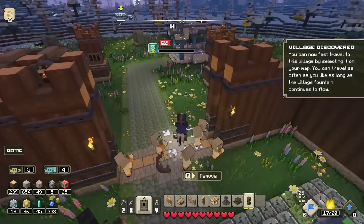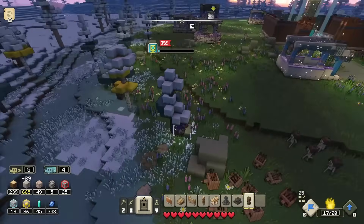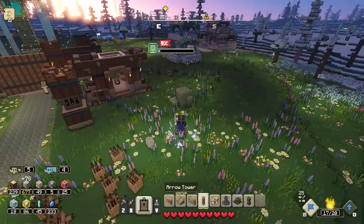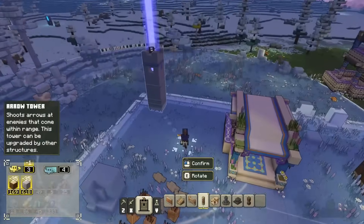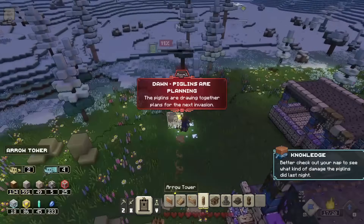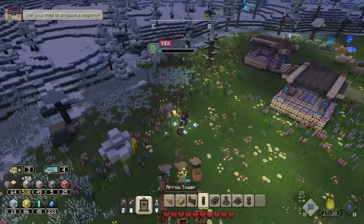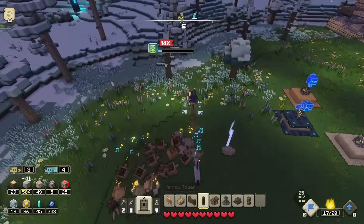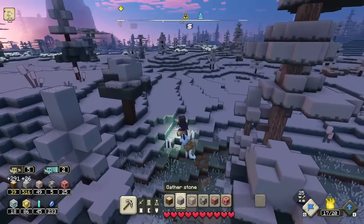The village has been freed from piglin occupation — hooray! Village discovery unlocked — we can now fast travel to this village as long as the fountain continues to flow. We could also make some longer-range towers since those only require wood and stone. The piglins are planning their next invasion so we'll use our map to prepare a response. For all the villages really just need to collect resources and make them super well defended.